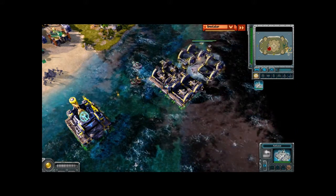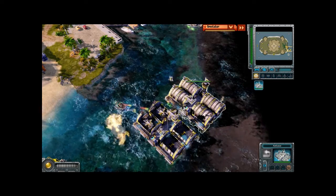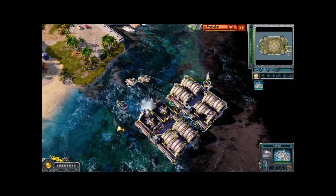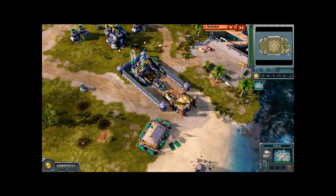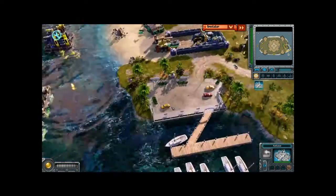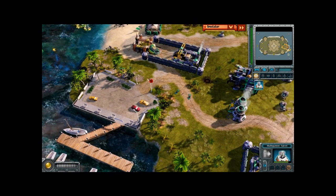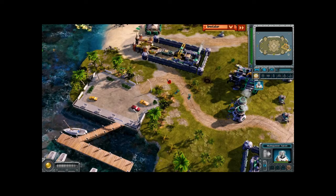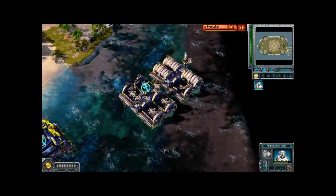Mally has sold his original main base airfield and in exchange built an air base right beside Technique's base. Mally has also built a multi-gunner turret in the bushes, and it's beginning to shoot up infantry. I think it's going to go after the ore collector — actually it's going after the wall, it can't hit the ore collector yet.